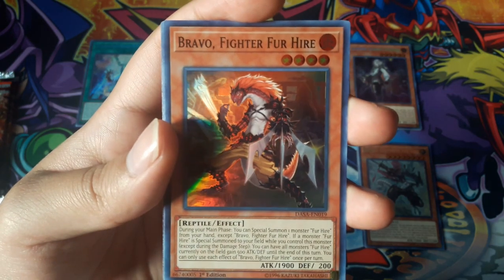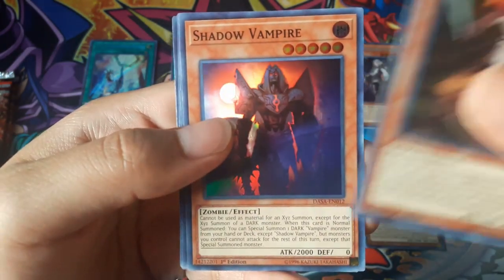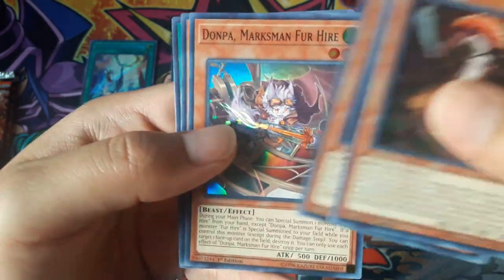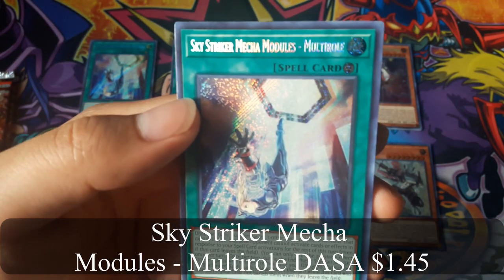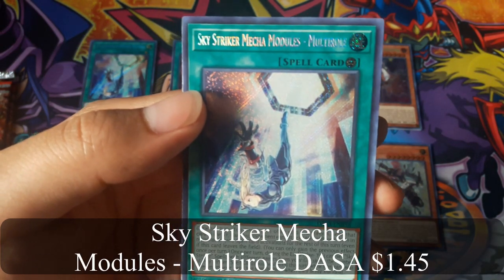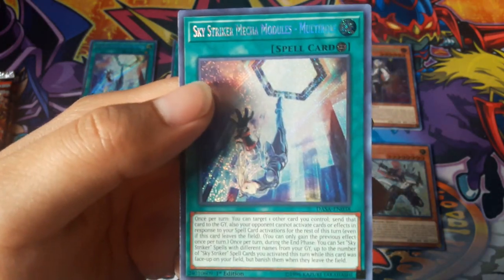Ravel Fighter for Hire. And Sky Striker Mecha Modules Multi-Roll for a Secret Rare again.